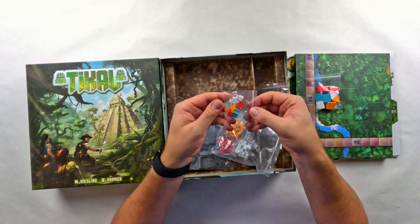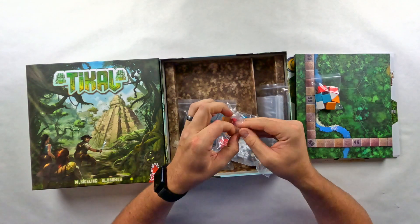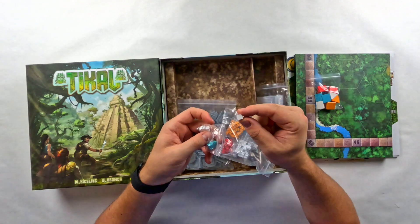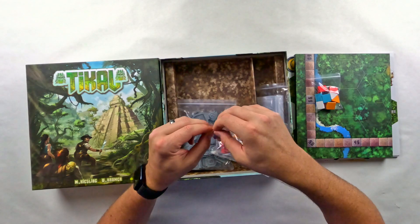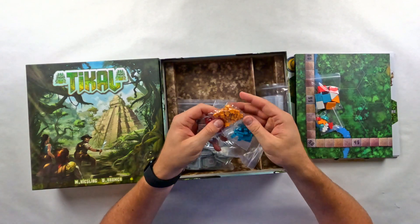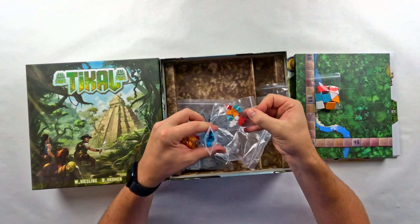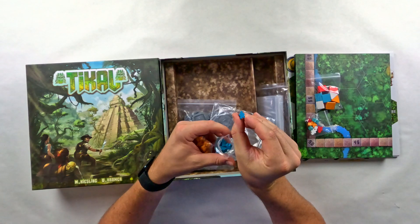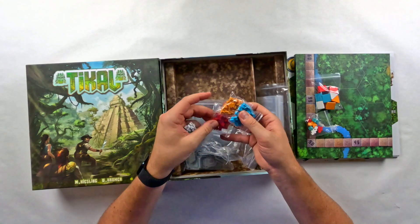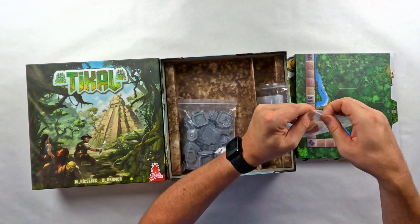Then you got each individual player — ooh, player tokens! And I'm guessing these little squares are to track your victory points. Just little guys here. You got them, and then the little square to match the colors — just a little cube for tracking victory points, I imagine. So there are four different colors: white, red, gold or yellow, and blue. They're all just little tiny guys. These guys don't have a hat — they're just a little person. You got a handful of those guys to mark on the board as you're exploring different things. And then you got your chieftain dude with his hat — the main explorer man.